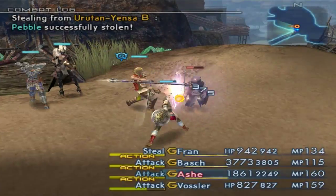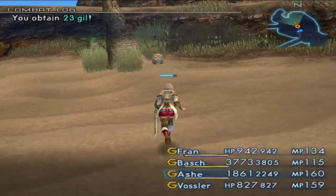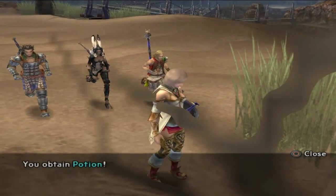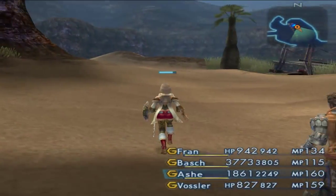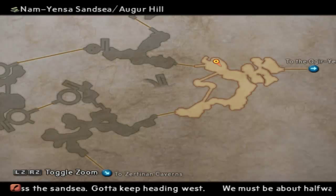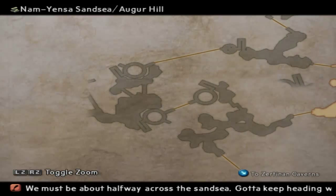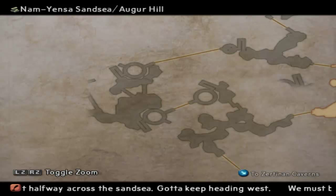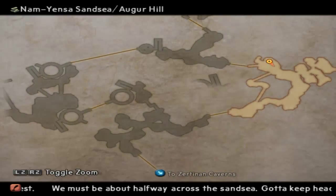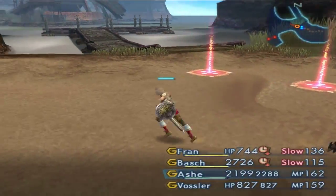I can't get a Cat Ear Hood right now — I won't be able to until I get a high enough rank in the hunt clan, so that won't be for a while yet. That little section of map over there — how the hell do you get to it? I don't know, so I'll just backtrack to an area we haven't explored yet. We're gonna keep exploring, obviously.